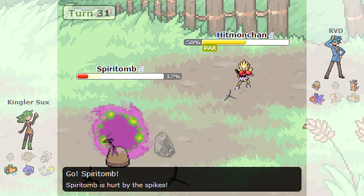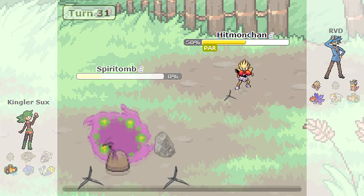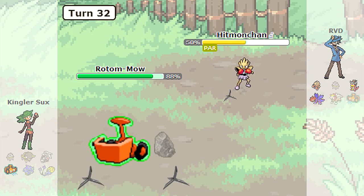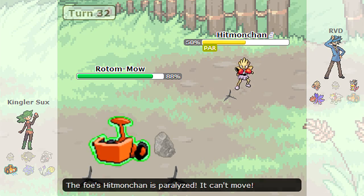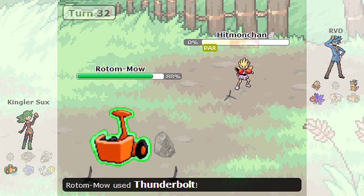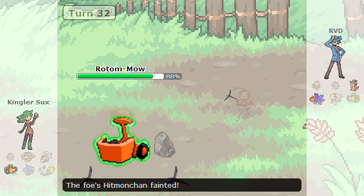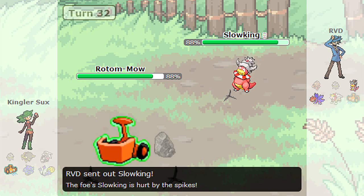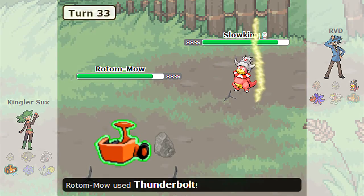He then brings in the Spiritomb, which does die off to the entry hazards. At this point, his last Pokemon is going to be the Rotom. As I said, all I need to do is go for the Mach Punch — but I get fully paralyzed. I don't know if my Druddigon will be able to live a Thunderbolt, so the next best thing I can do right now is bring in my Slowking and go for the Toxic to hopefully be able to Toxic stall him.